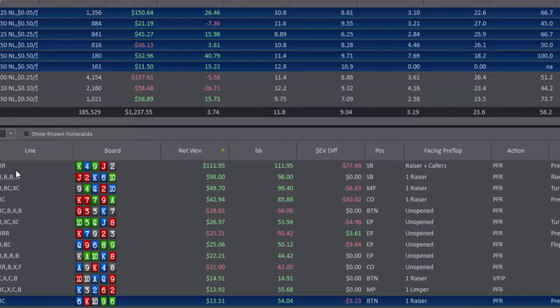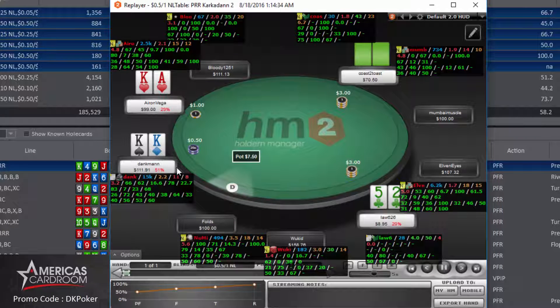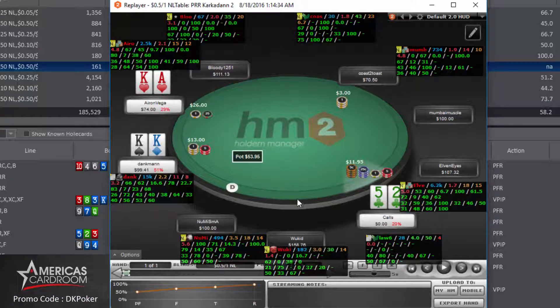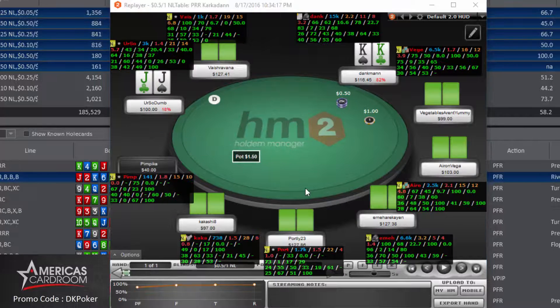Lots of big pots with pocket kings. First hand is from this morning, 1:14 AM, probably just finishing up the tournaments. We have pocket kings in the small blind. Under the gun plus one opens to 3x — pretty fishy player. We get a call from the hijack, another recreational player. We three-bet, the big blind four-bets, and the hijack calls off his whole stack with five-deuce. I jam all in, the big blind calls with ace king. We flop a king — that's awesome — and pick up a $212 pot.